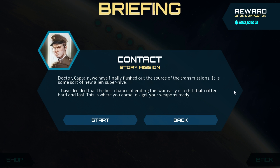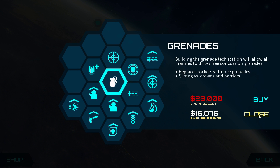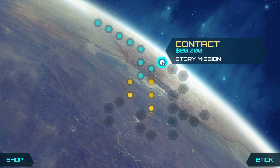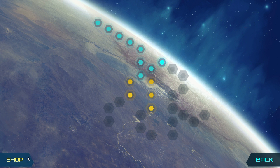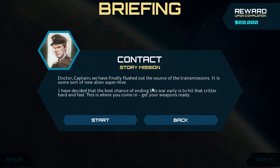Hello everyone and welcome back to Infested Planet. We are doing the next story mission. I did a couple of generic missions and picked up a few upgrades — one thing we can build gives our bunkers a turret and a shield. We can build flamethrower units now too, so we're just going to hop into the next story mission.